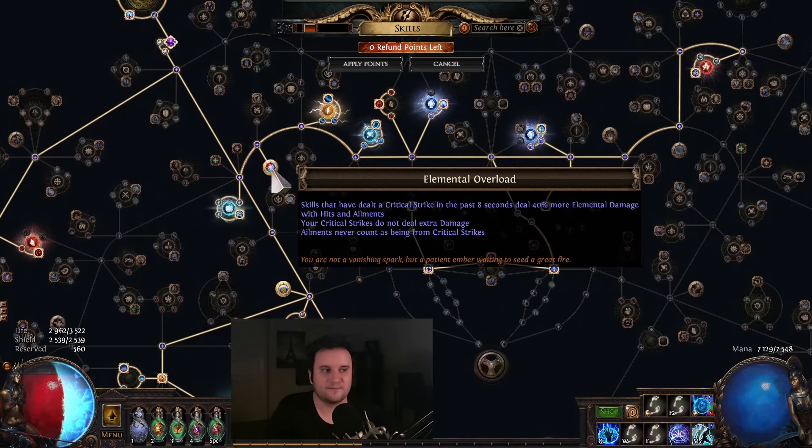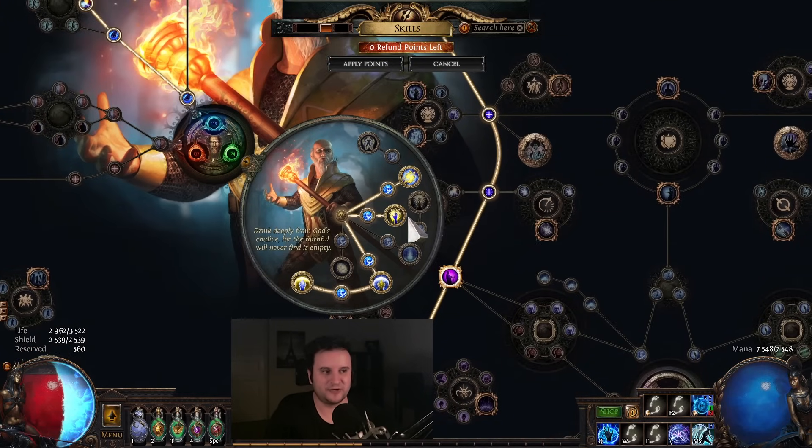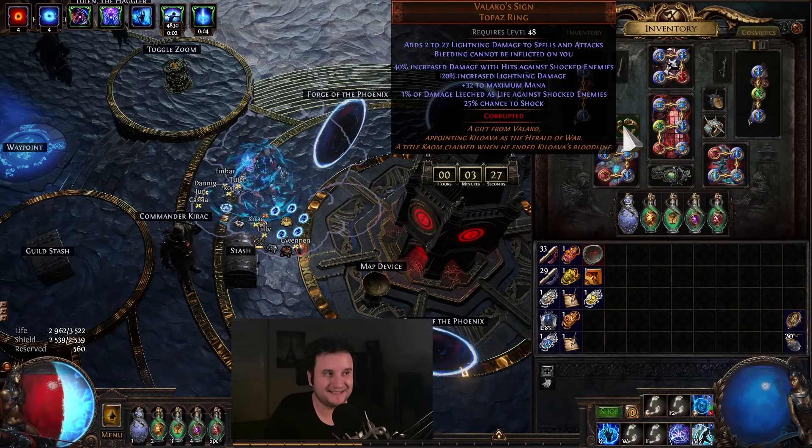Obviously we're not Crit yet, so it is still worth going Elemental Overload. But once we're Crit, that Crit chance after Conviction of Power is always GG.